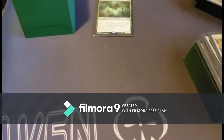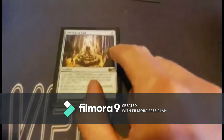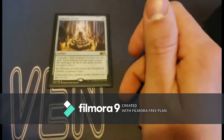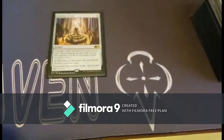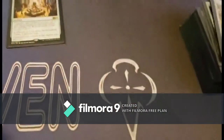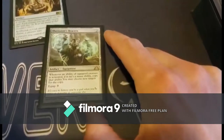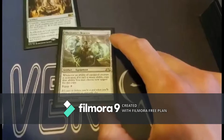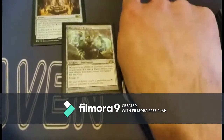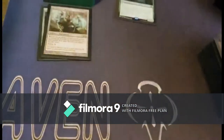Next we have Golgari Signet. Moving into artifacts: Obelisk of Grixis lets you choose a creature type — so spider — for creature control. Illusionist's Bracers states that whenever an activated ability of the equipped creature is activated that isn't a mana ability, you may copy that ability. So basically you copy the spider token spawning ability from Grafwidow.